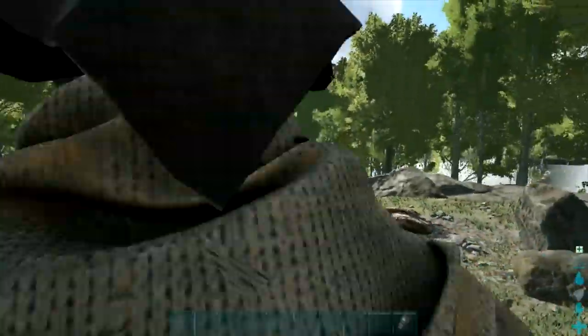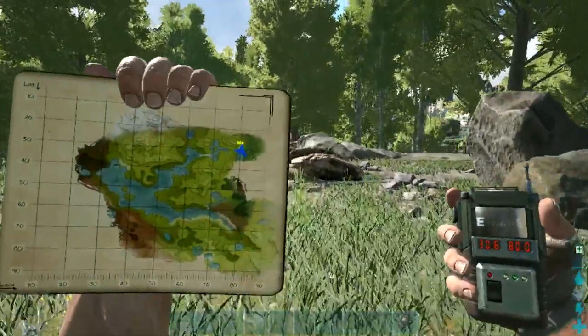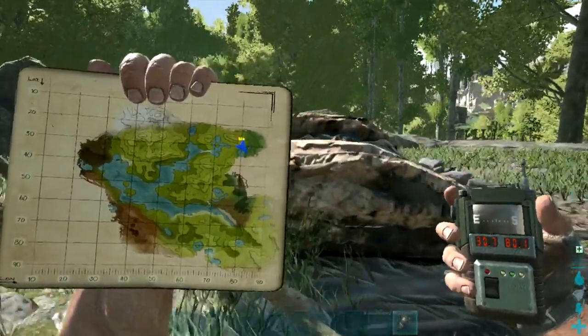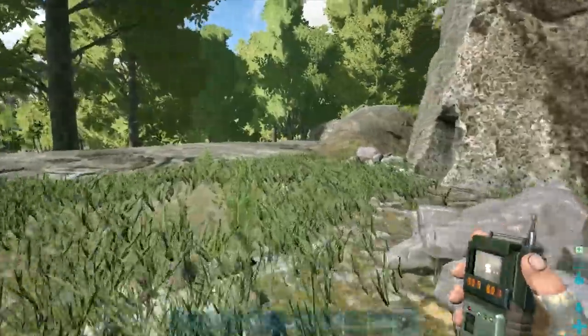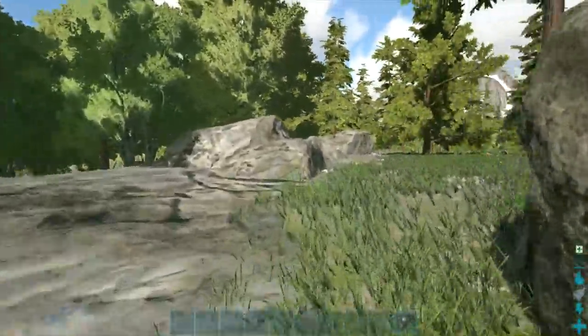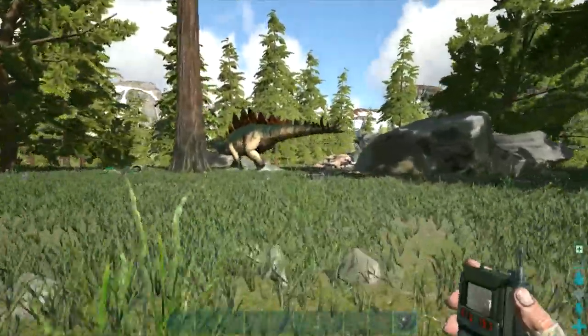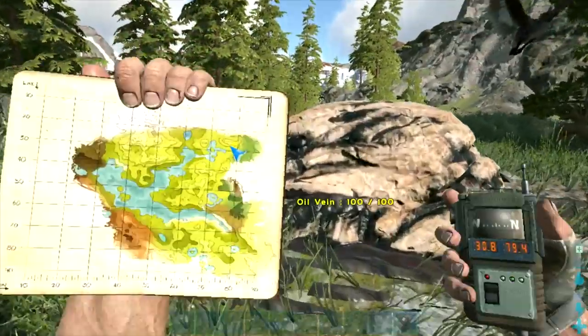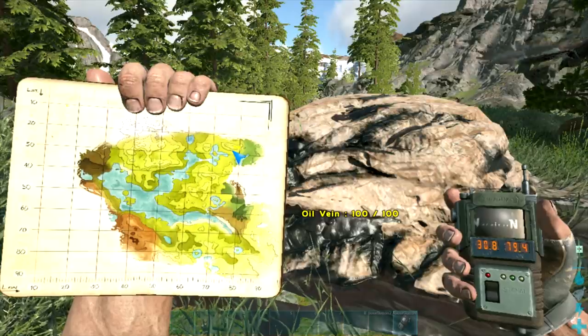The next spot also has two veins and is located at 30.7 by 80.1 — super easy to find. There are a lot of scorpions and stegos around, so be careful you don't get caught in the crossfire. If you're going to claim both of these for yourself, at least leave one of them unlocked so you can share with the rest of the server.